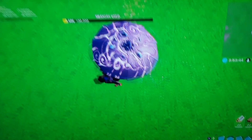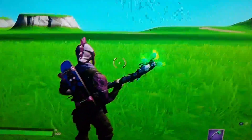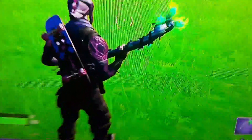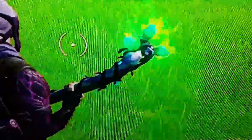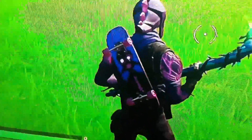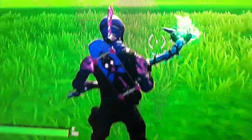Alright, so as you guys can see, I am dropping. I'm using the Storm Cell glider, which I think looks sick with Dark Rex. The pickaxe I am using is Merry Mint — because it has a little bit of purple on it, and I'm trying to go for this evil and spirited theme. And then I'm using the Chaos Agent Bat Board, which looks sick. Just look at the skin — clean.